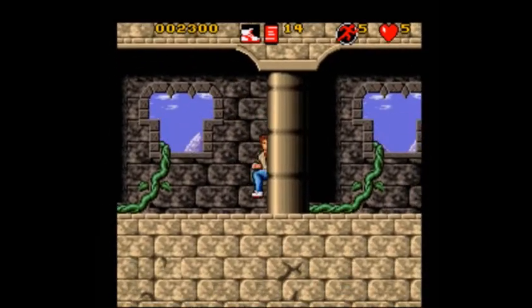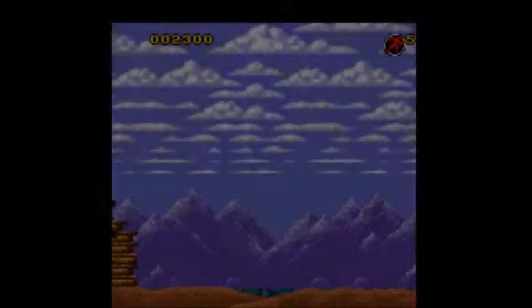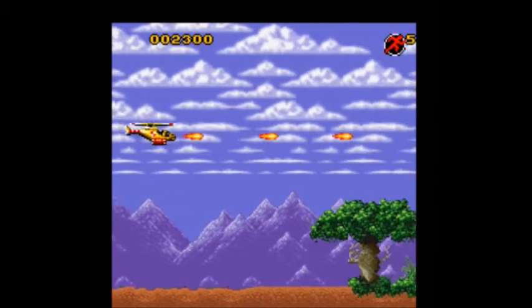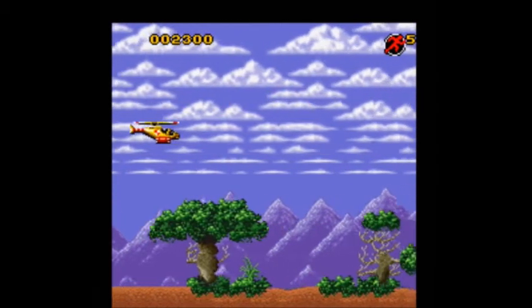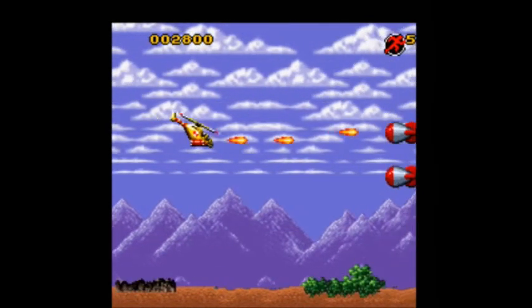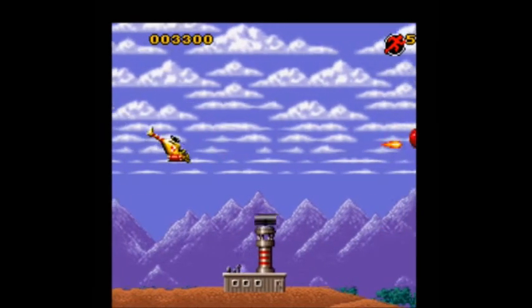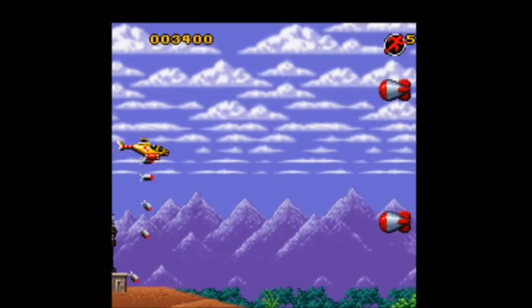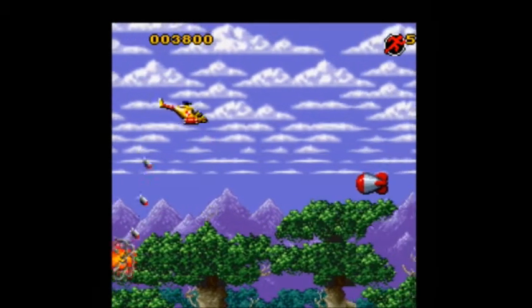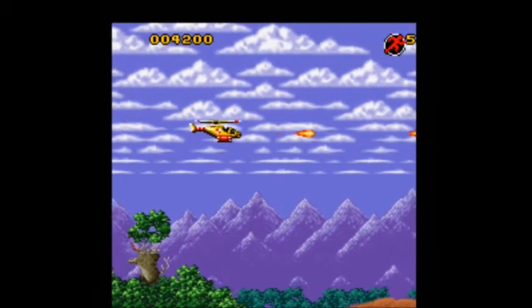Punch on, guys. I remember this level ends actually pretty quickly because — there's Dr. Derange! Come back! And then we go to a copter stage for some reason. Now this stage is so unforgiving, it's not even funny. The moment you touch anything — the trees or anything — you just die instantly. You can probably see it more than once here.